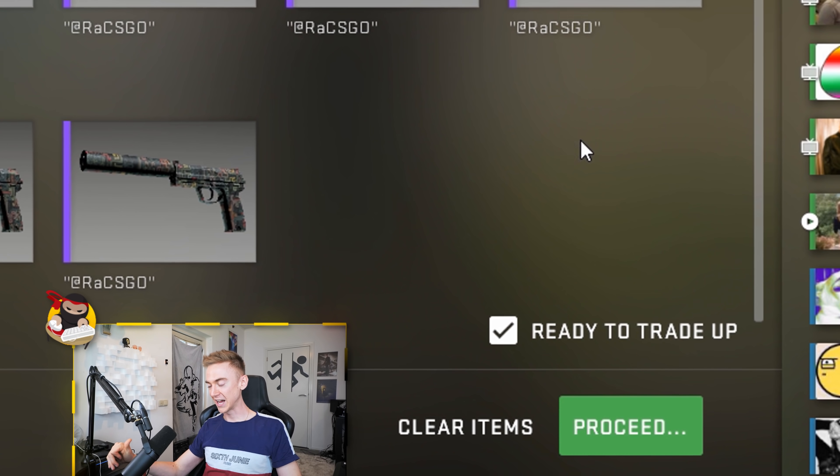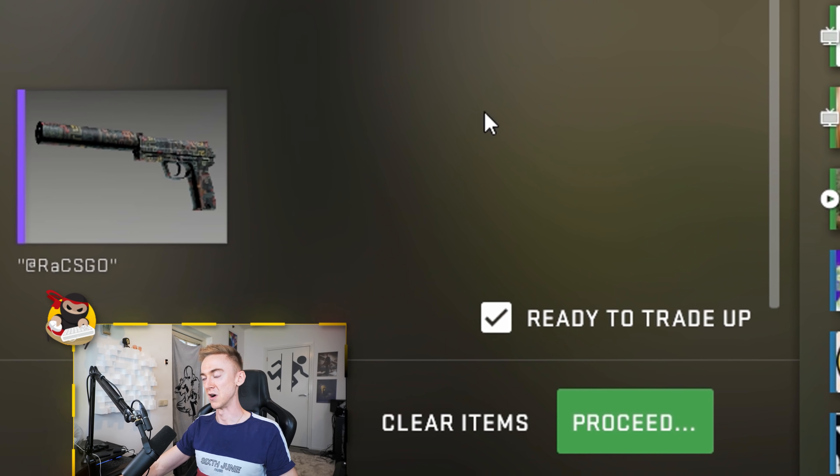All there is to do now is count it down and hit this Proceed button. Is it going to be a huge waste? $3,500. Let's find out. In three. In two. In one. Okay — please show me a Panthera Onca.